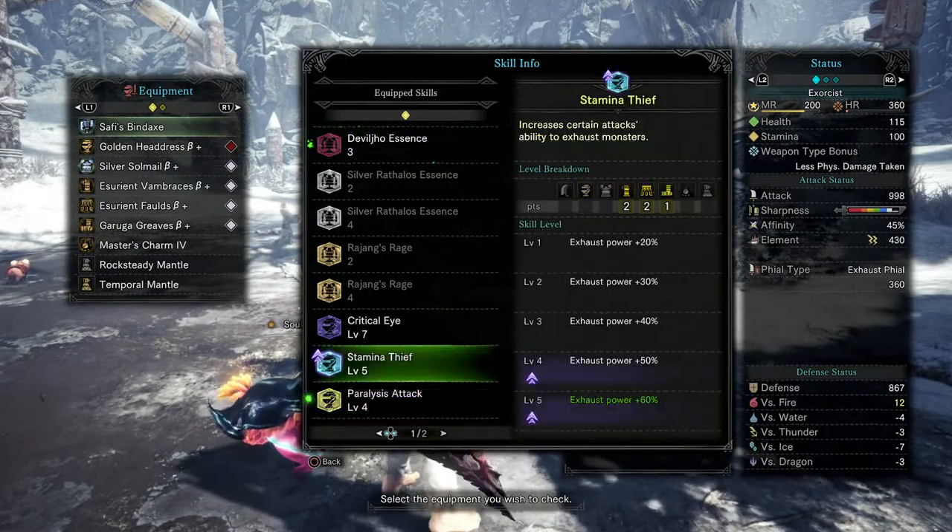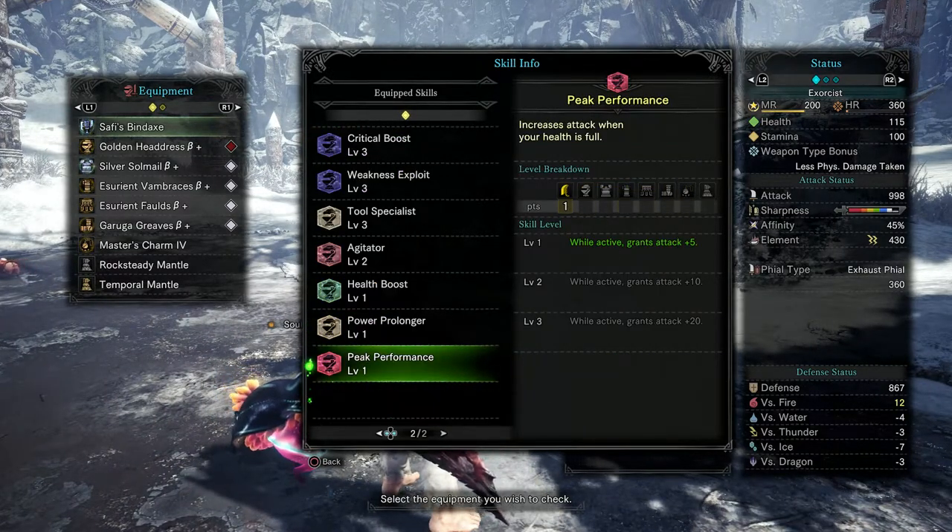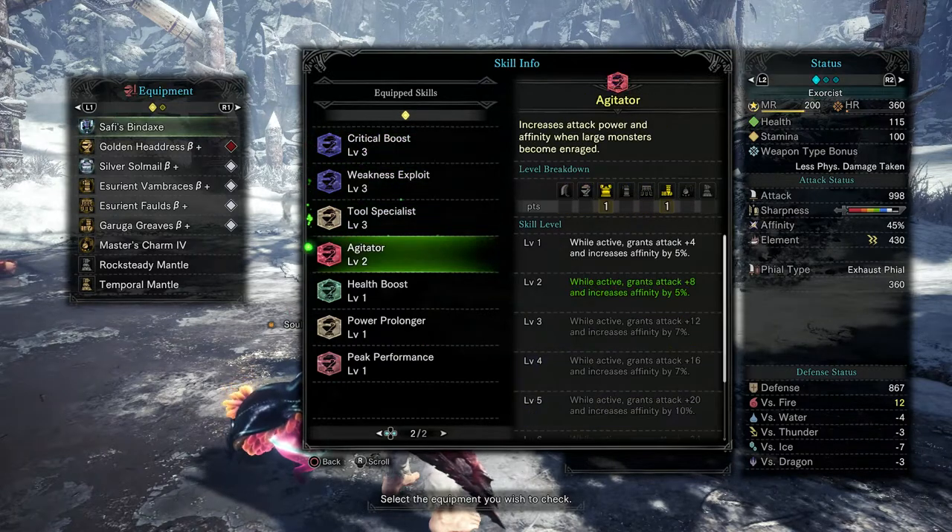Just to go over the build at the moment: I have critical eye fire 7, stamina thief 5, paralyze attack 4. And you can see the rest for yourself.